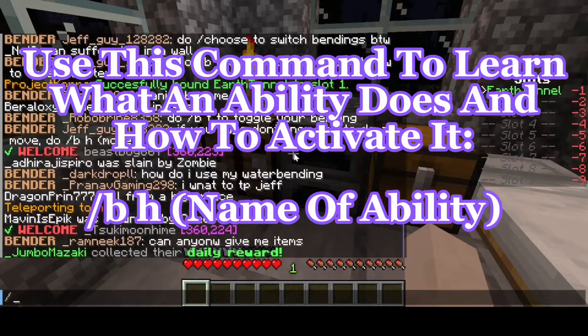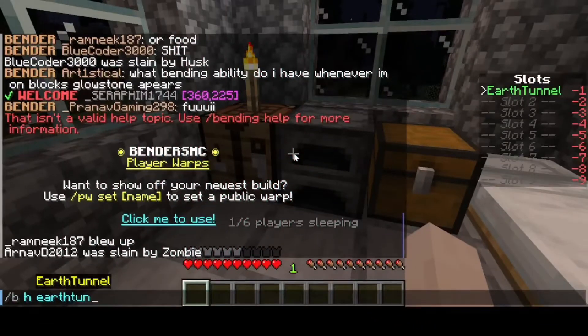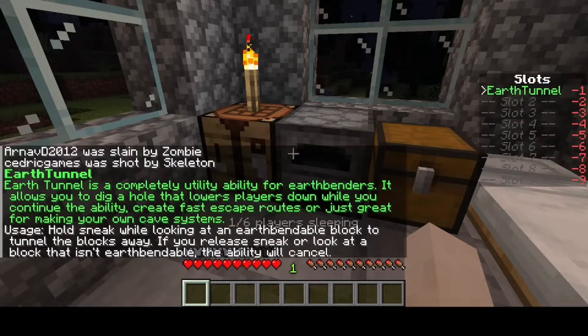Also, if you want to learn about an ability, you can do slash B H and then type in the name of the ability. There we go.